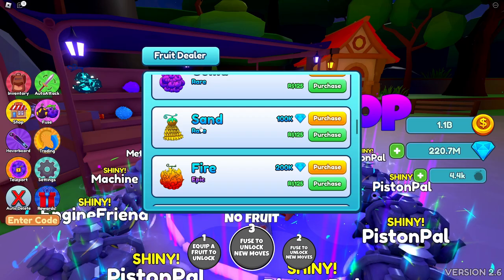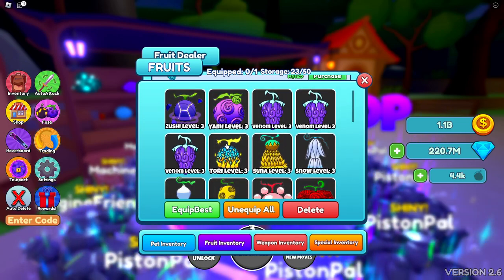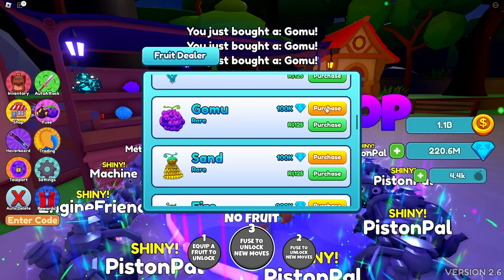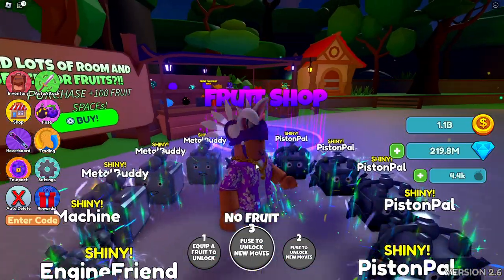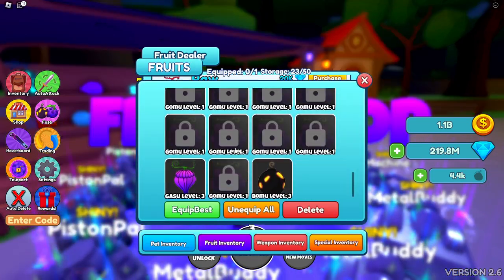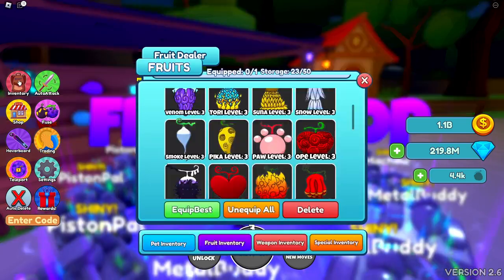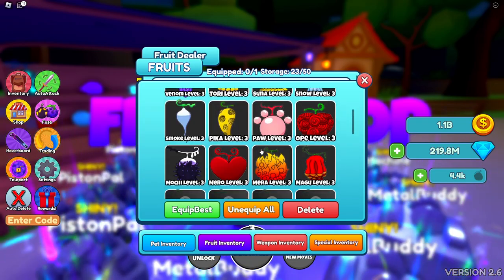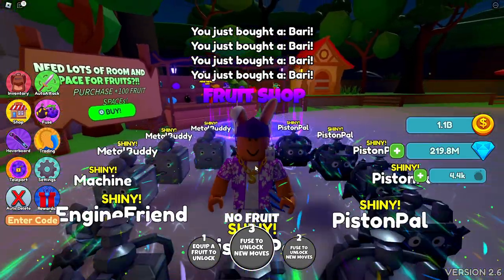Fire — yes, we have fire. Sand — we do have sand. Gomu — looks like a bunch of yus — I don't think we have that one, so we need to craft it. Ice — we do have ice. Gas — yes, we do. Paw — we do have paw. Love — I crafted that one. Smoke — we have bamboo, and we don't have barrier, so we need that one too.